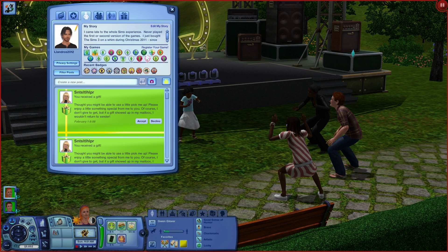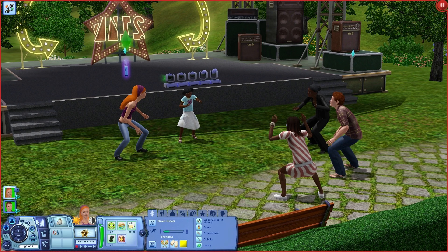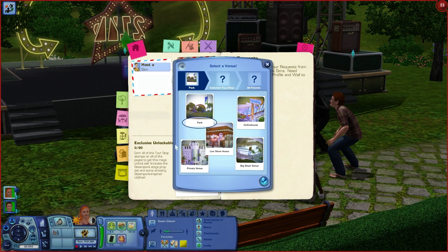That is going to make this all refresh, and you get all of your actual icons back so it shows you what games you have registered. Once you've done that, go ahead and shut it. Now when you click Simport, you can host a Sim. Now you're free to go — you can do it exactly the way you should, like normal.